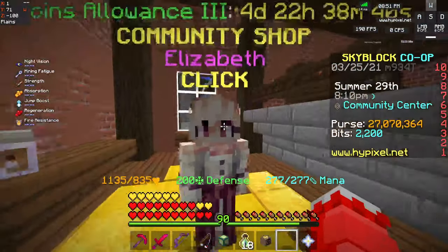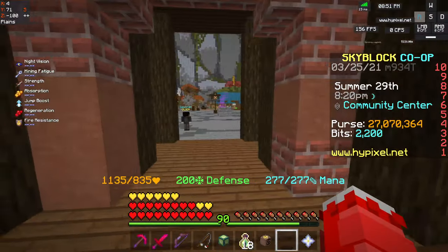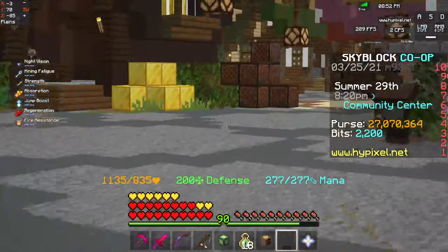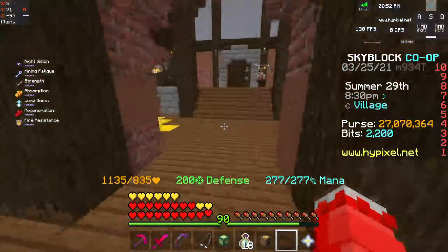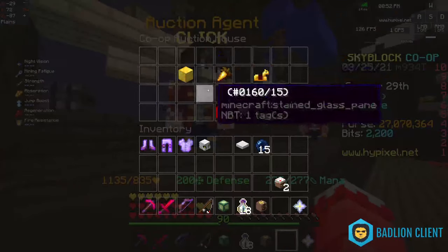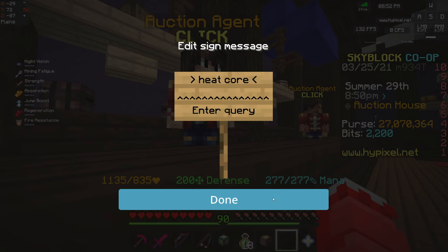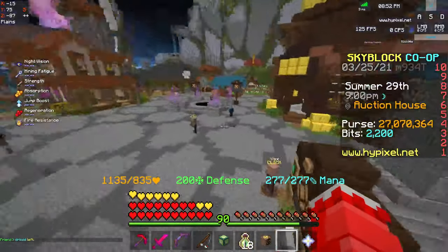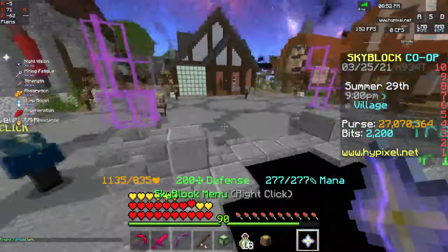You can make a pretty good profit. For example, heat cores — if you get around 6,000 bits every booster cookie, and a booster cookie costs about 1.8 million coins, you can buy two heat cores. If you search up heat core and look at the lowest price, they're going for 900k each, which means you get 1.8 million — basically getting your money back.